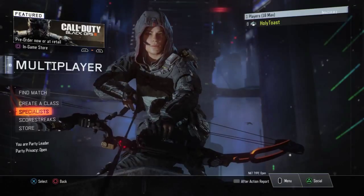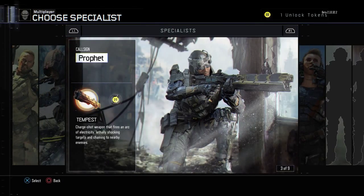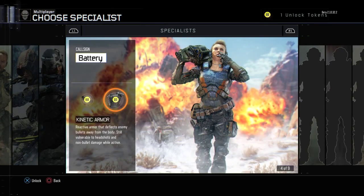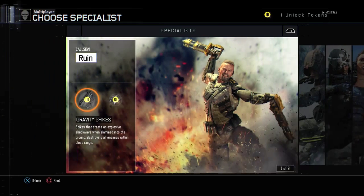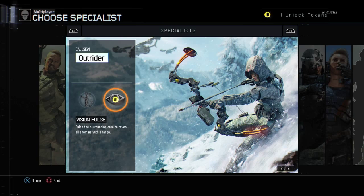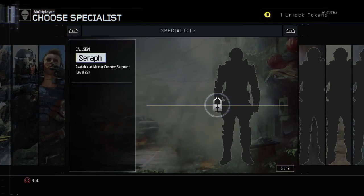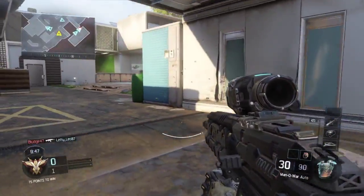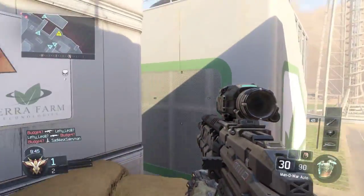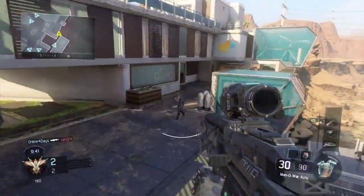First, the biggest change to the formula, which is the specialists. Instead of being a random soldier man or a custom warrior, you select a specialist — think kind of like a hero in a MOBA. You start with Super Beardman, the Demon Hunter from Diablo 3, Static Shock, and Captain Marvel, with four others to unlock. I'm joking, of course, but each specialist has their own special weapon and ability that run on a cooldown, which is charged with kills.